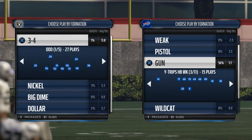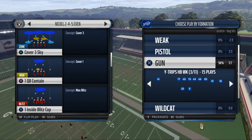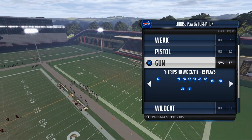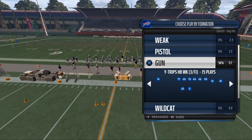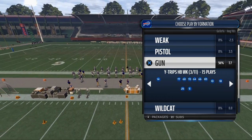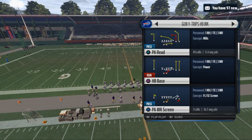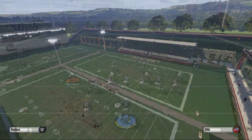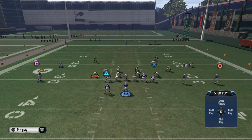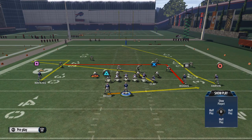We'll come out in our nickel package, because that's what you'll probably face, and we'll come out in a cover four so we can show you all the coverages. The base play from this Y-Trips Halfback Week — the Y-Trips is our base formation and also our three-headed rushing attack. We come out in the shovel option every play, but what I want to show you is our main passing play from this set, which is PA Reed.